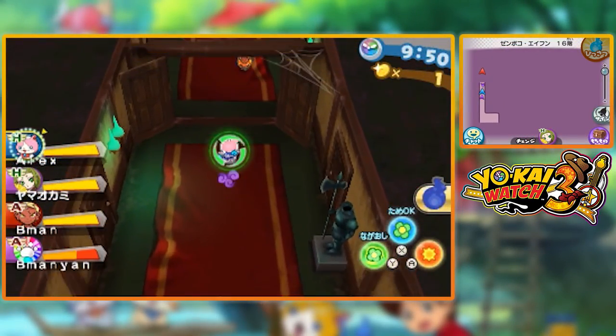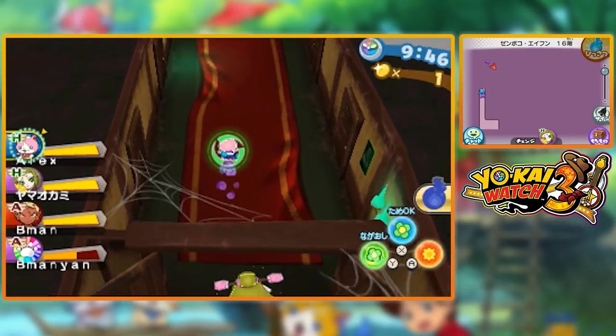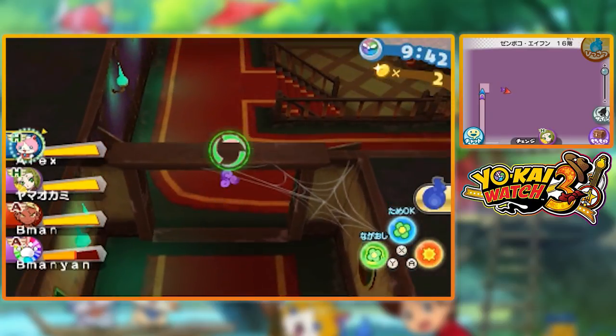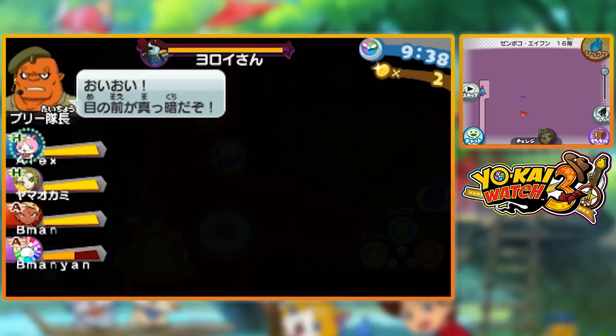While going through these missions you may notice that there are a bunch of little coins on the ground, and you're going to want to pick up as many of these coins as possible. Your goal here is to try and get to 100 coins.